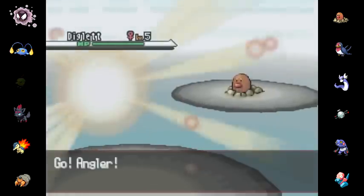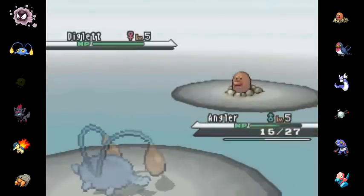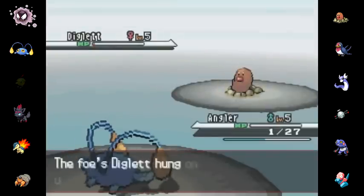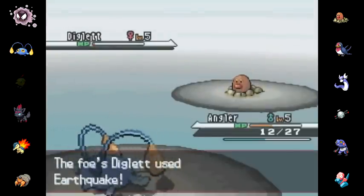Neela is down, and if only I had gone for the Reflect. He's going to go ahead and Earthquake my Angler, who I think has the best chance of surviving, and indeed I actually survived with one HP. I have a huge Diglett weakness on this team — I was so much hoping for the burn, because I knew he was sashed.